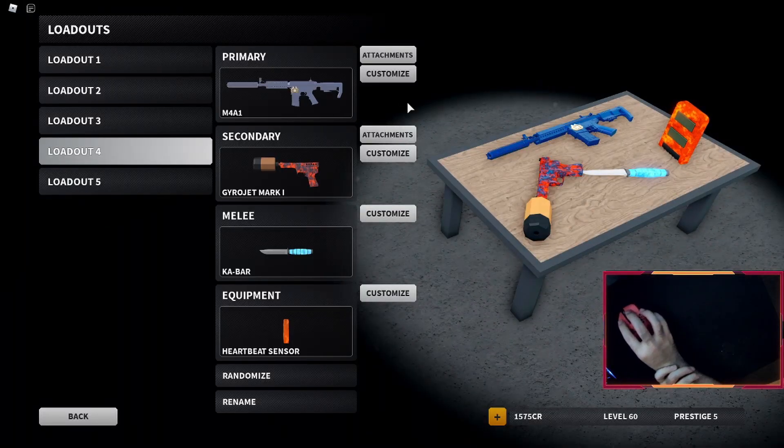So what is the worst M4A1 I could think of? Well, first let's start with the equipment. I want heartbeat sensor — it's probably the most useless out of everything. Maybe flashbang or smokes can be a fun alternative.